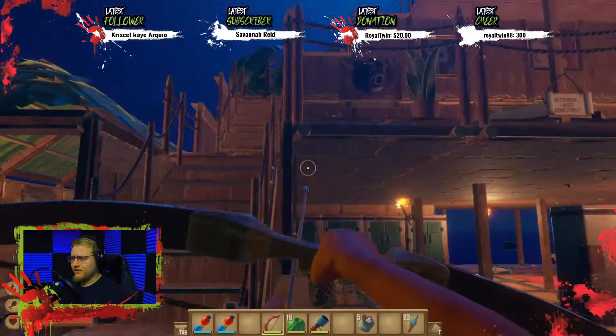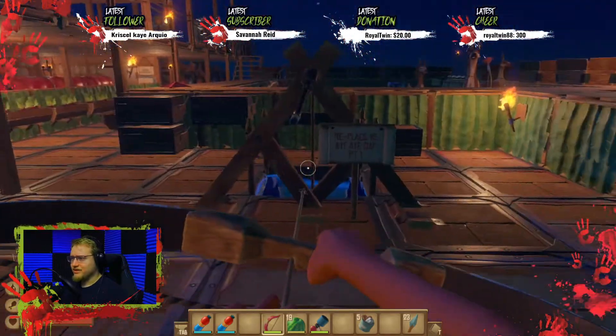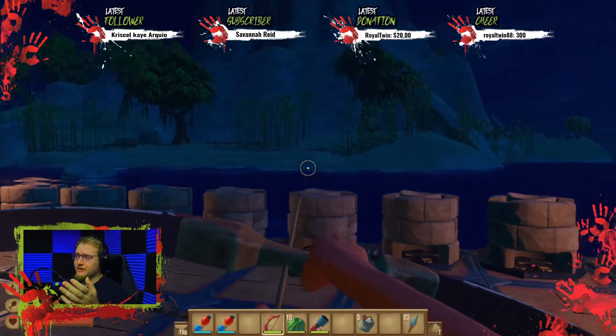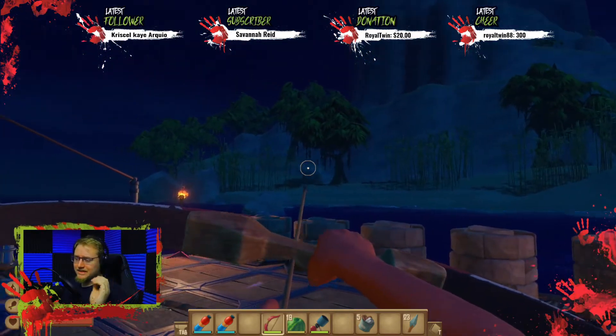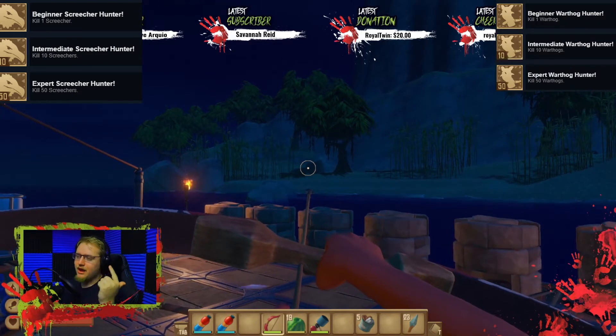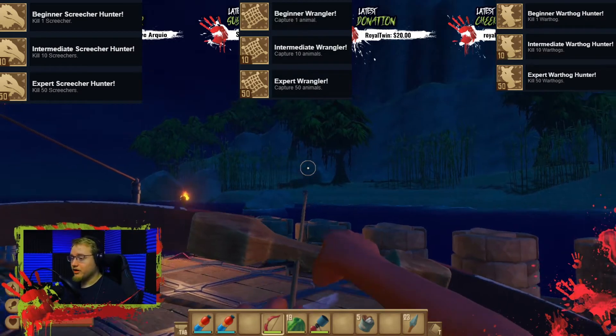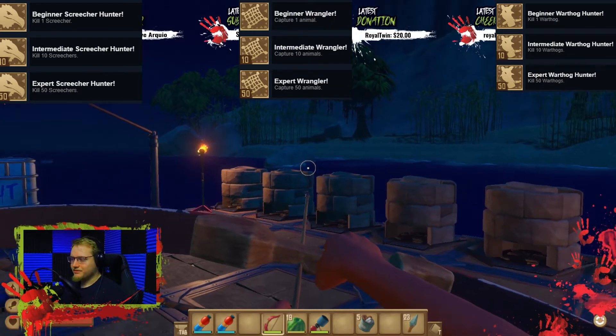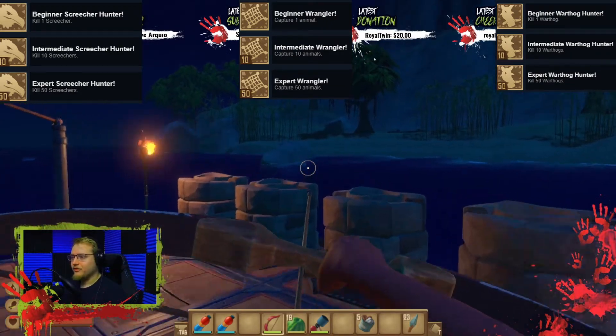Basically, you guys are going to have this Raft world — it's full of achievements and stuff, but I've got signs up because I'm trying to go through every single achievement with you guys here. In today's episode I'm going to show you guys how to get the Expert Screecher Hunter, Expert Warthog Hunter, and the Expert Wrangler achievements. First off, I'm just going to save the world because I had technical difficulties earlier.